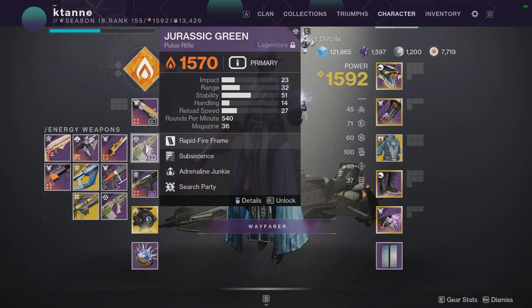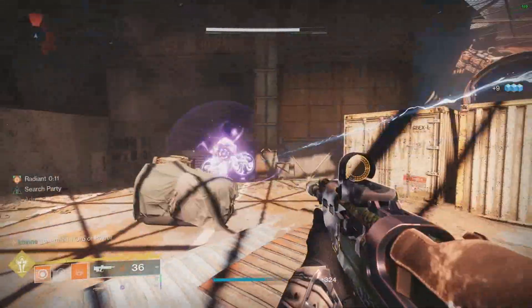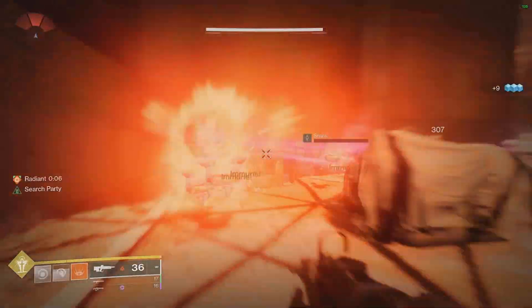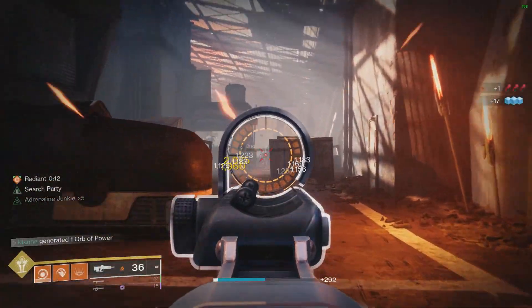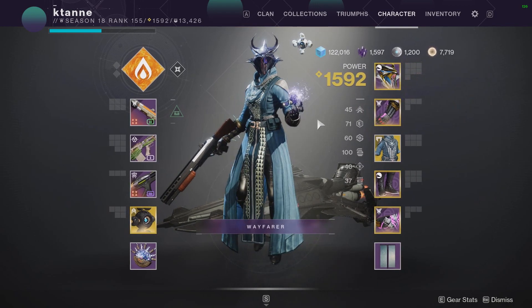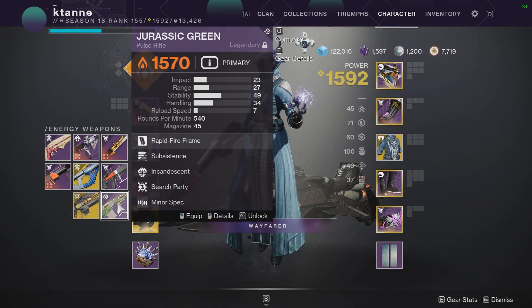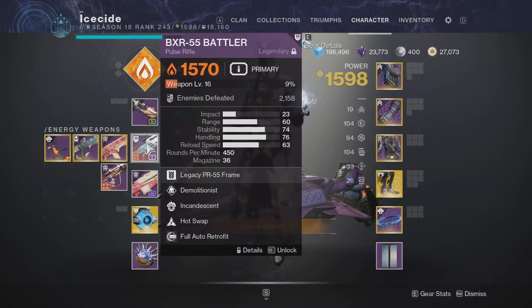You can also run the adrenaline junkie version for more damage. You can get five kills to get up to times five, or a single grenade kill will get you the full stack instantly. This works really well with solar 3.0 grenade builds. But if you run the classic elemental well mods for the solar subclass — bountiful, explosive well maker, ordnance, phantom might, and even armaments or well of life — you're going to be creating solar wells all over the place with incandescent and your grenades. Picking those up will give you the phantom might weapon buff, which is kind of like a damage perk in a way.